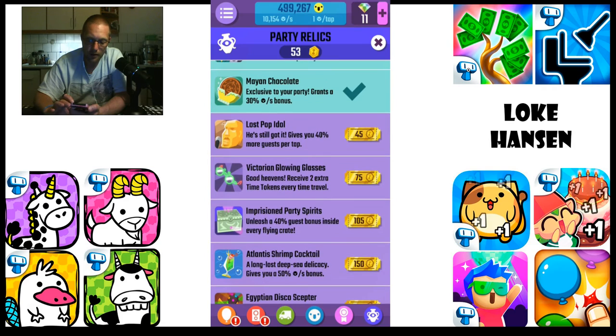This time I'm going to grab the Last Pop Idol — it gives 40% extra per tap. It may not sound like much, but when you have the 15x multiplier that's going to be pretty amazing. So let's just buy it right away.